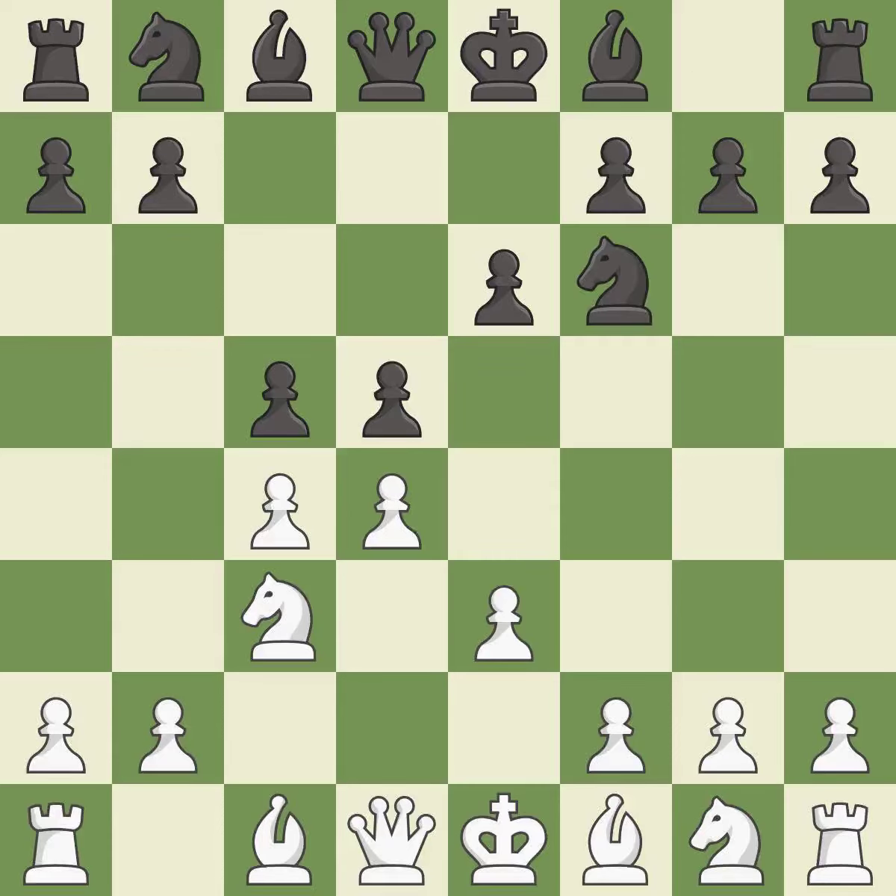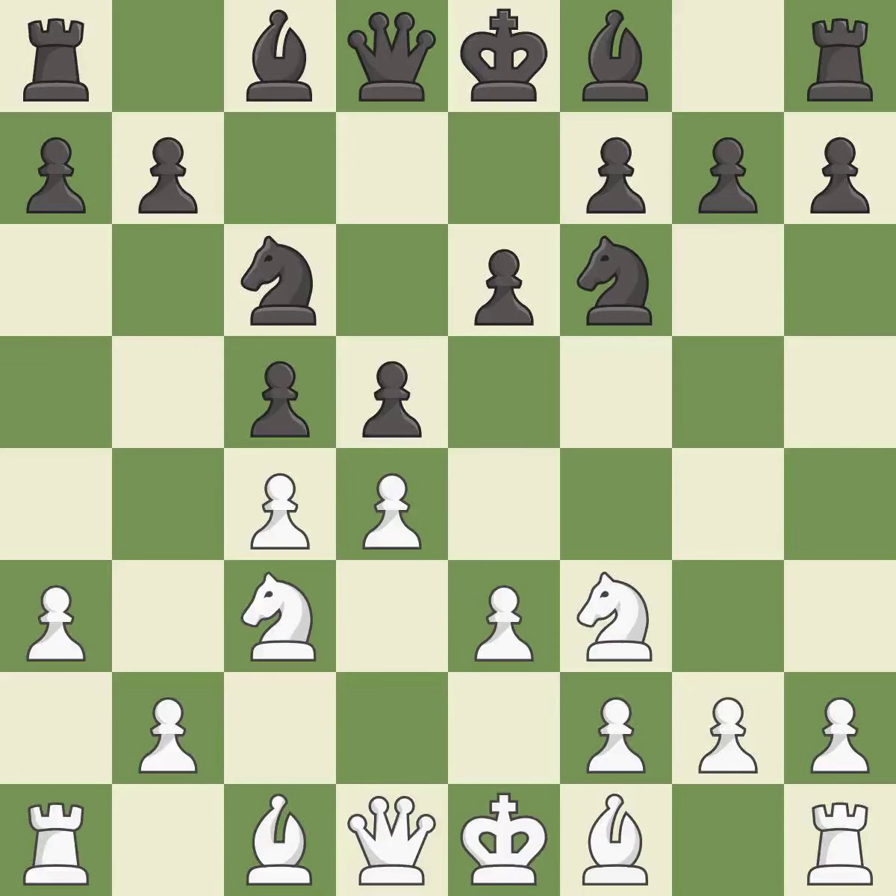Nf6 develops the knight toward the center and defends the d5 pawn. Nf3 develops the knight toward the center, protects the d4 pawn, and controls the e5 square. And Nc6 develops the knight toward the center, controls the b4 and e5 squares, and attacks the d4 pawn. A3 defends the b4 square. This develops a bishop off its starting square, getting it into the action. This is an equal trade.